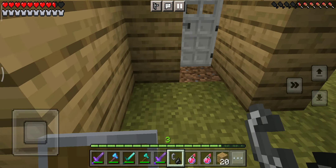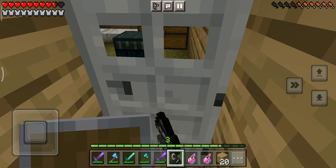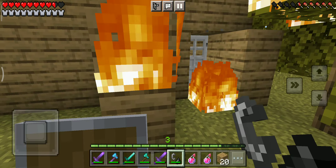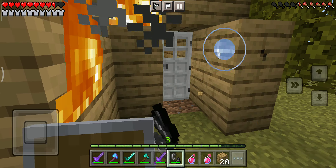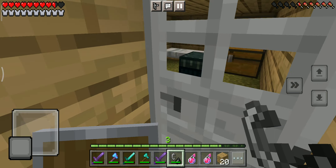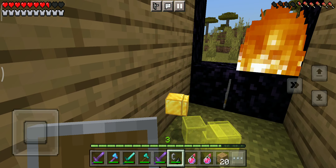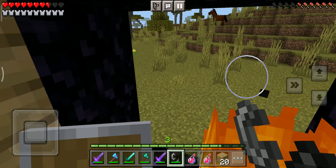Okay, I'm just gonna go to the Nether. Why can't I open it? Oh no, I just set my house on fire! Oh god, how do I stop it? I need to stop the fire - I don't want it burning. Is something burning on the inside? Oh my god I think something's burning inside. Okay, nothing's burning. Wait - I built it wrong.